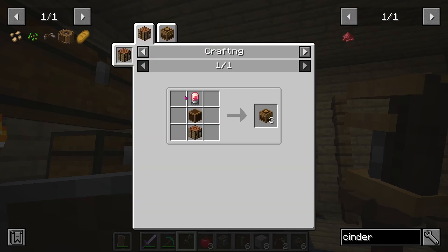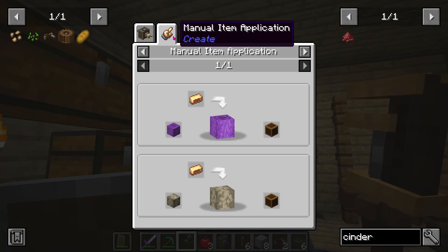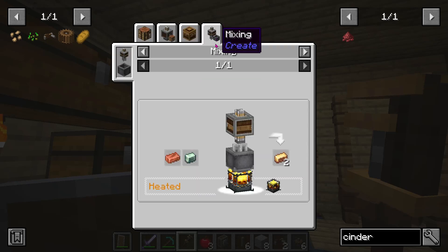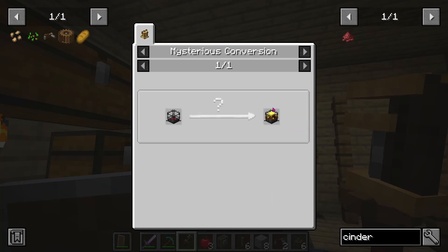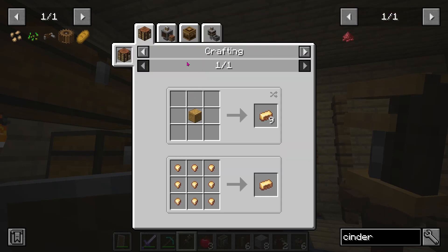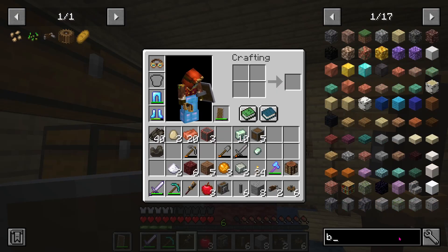Okay — crushing wheel, mechanical crafter, brass casing. Brass casing needs a brass ingot manually applied to a stripped log. That makes sense, but where do you get the brass ingot? It says you need mixing — how do you heat it? Mysterious conversion. I did that, but that's not quite the problem. Let's go back again — mixing, heated ingots, that can make brass ingots. Why am I having a problem? Should I not be making blaze cakes? Can I heat it another way?